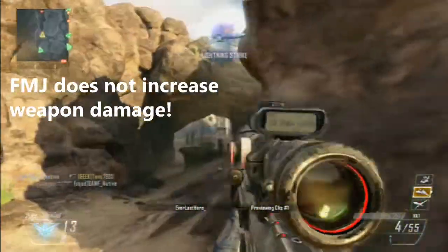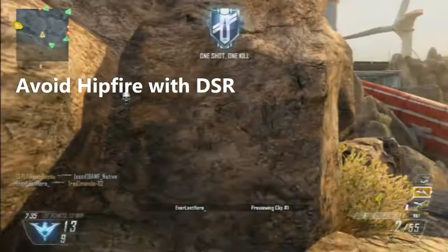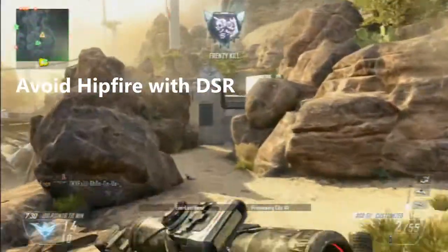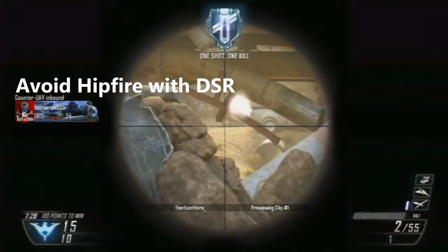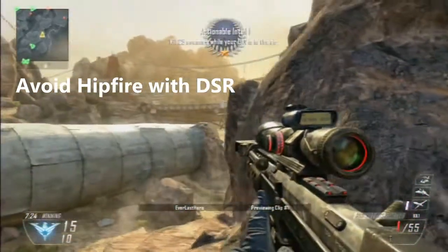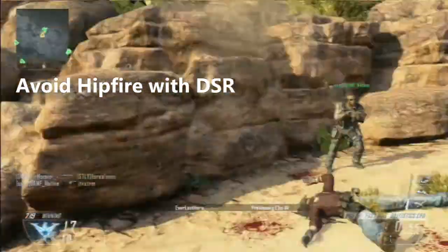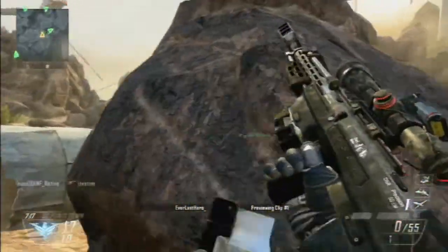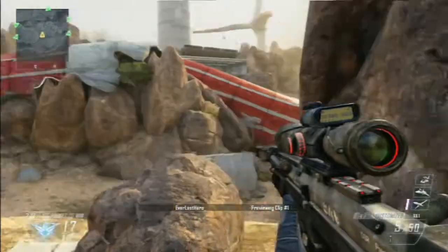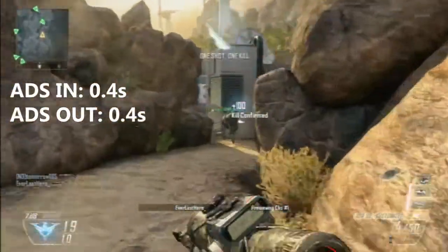Hip firing on the DSR50 is absolutely horrible — you have to avoid hip firing with any sniper, including the DSR50. Do not hip fire; always aim down sight and stay back at a head-glitch spot in order to do well. If you do not care about doing well, you can hip fire, but overall hip firing is something you should avoid.